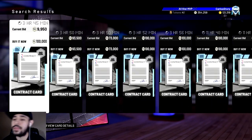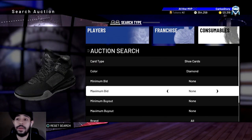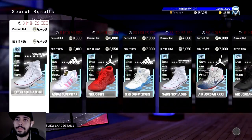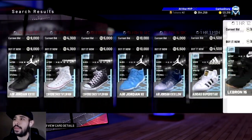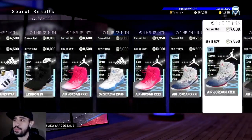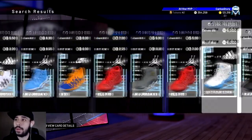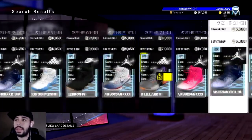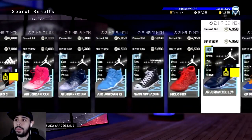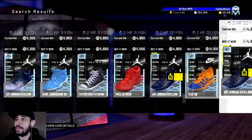I'm liking this patch so far, 2K, you're doing a good job. Now let me see coaches. I hope shoe cards have a higher max buyout now. Why would they increase the diamond contracts but not the shoes? That doesn't make any sense. So 100k for a diamond contract but a shoe is still 10k. I was really hoping they would have increased that, but at least the scrolling is a lot better.